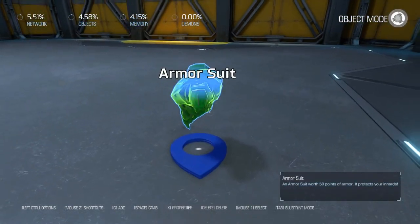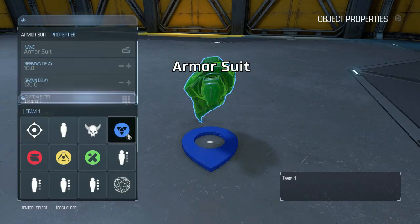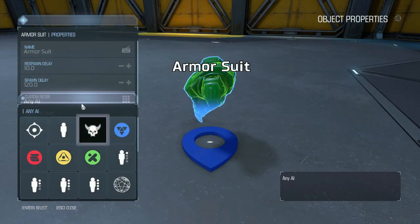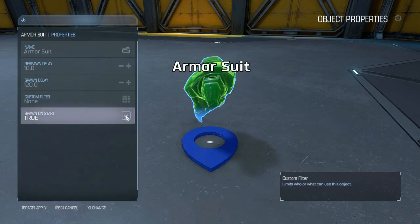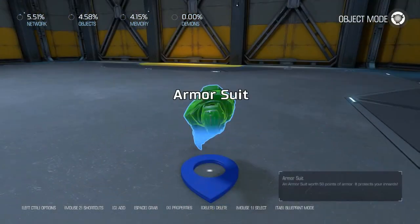There are also custom filters — if you only want a specific team to get a specific item, you can assign it per player, per team, AI, and so on, with loads of different options. You've also got spawn on startup, so if you've got a spawn delay set, untick that and the item won't appear until that delay has elapsed.